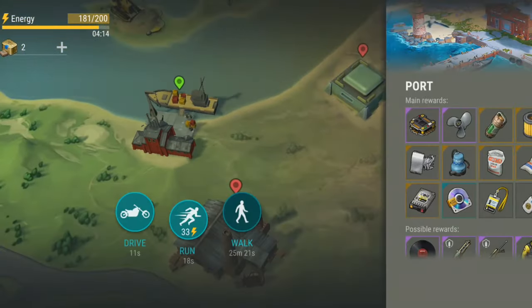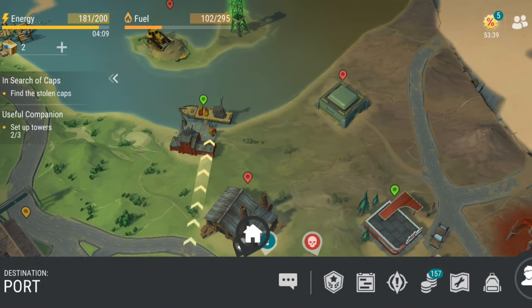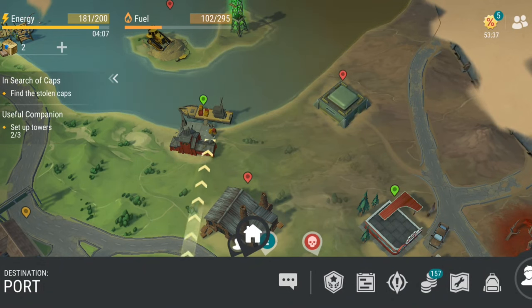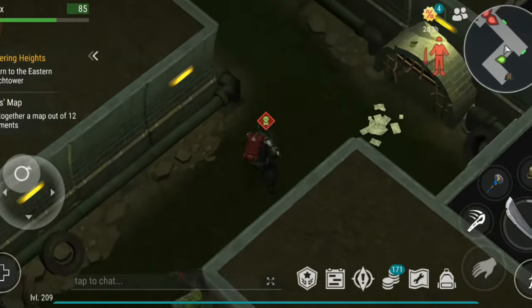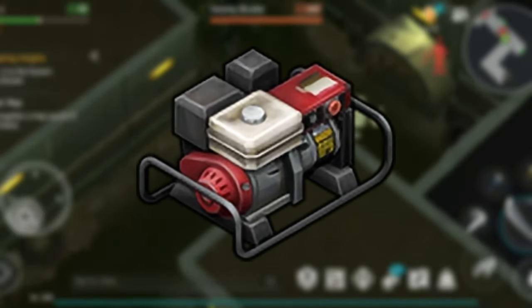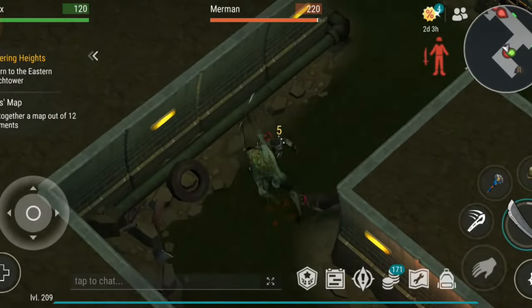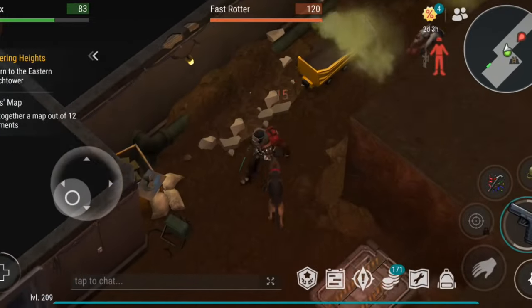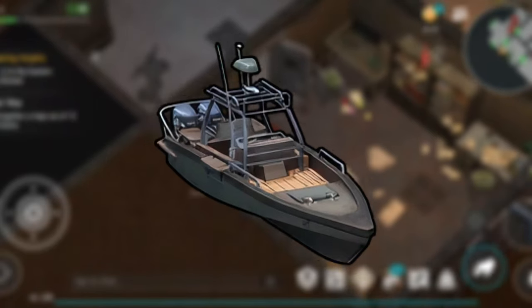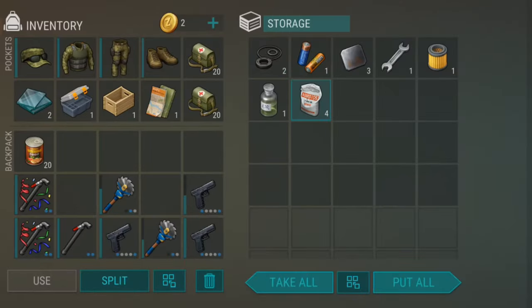The port is a permanent location situated along the coast on the global map, requiring 33 energy to travel to. The port itself doesn't contain any enemies, but offers several activities for players. Starting with the sewers — you will need an electronic generator to gain access. The sewers feature various enemies such as swamp bloaters, zombies, mermen, and crawlers. Throughout the sewers, you will find ladders leading to other sections, though only two ladders are accessible per reset. Clearing the sewers is crucial for gathering resources to build the boat, as well as asbestos, an essential item for settlement progression.